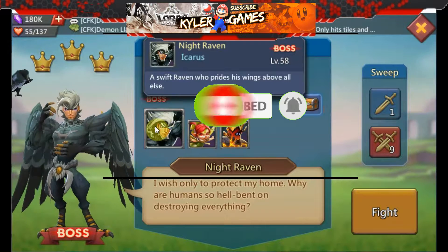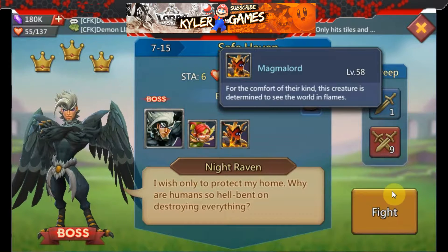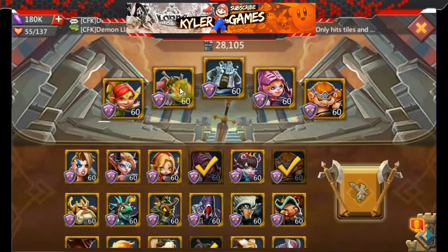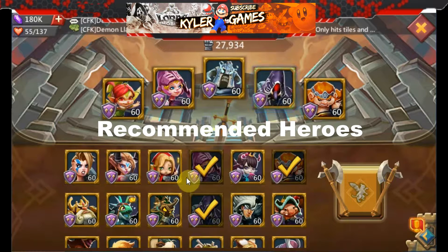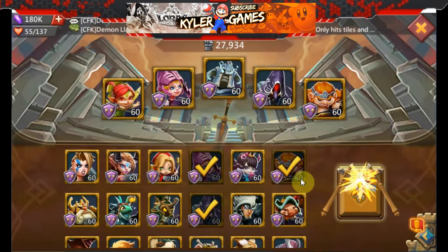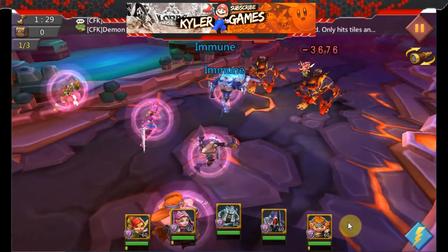We will be providing much more content similar to this video. This is the list of recommended heroes lineup. We are doing F2P: Petite Devil, Rose Knight, Death Knight, Demon Slayer, and Tracker.